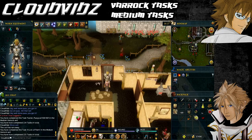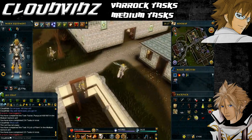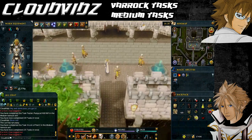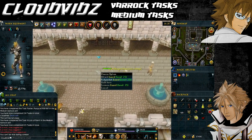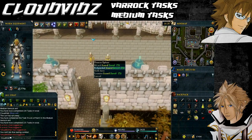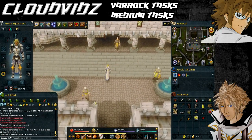The next task is called Royale with Thieve — that's to pickpocket a guard in the Varrock Palace Courtyards. The Varrock Palace can be found directly north of the Varrock Lodestone. Once you're in the courtyard, you'll see a load of guards scattered around. You require level 40 thieving for this, and if you're having difficulties, some boosts will help. Keep attempting to pickpocket a guard until you're successful, and once done it will come up with task complete.